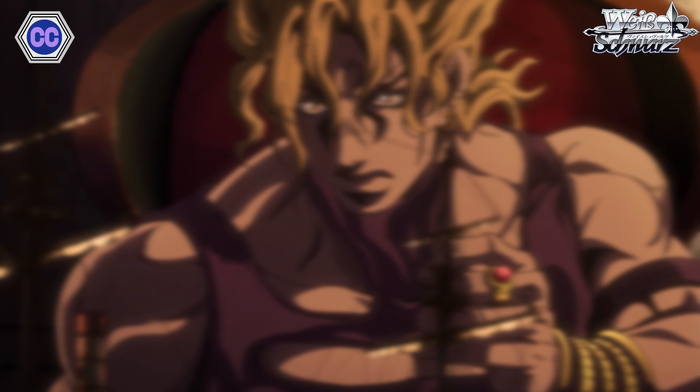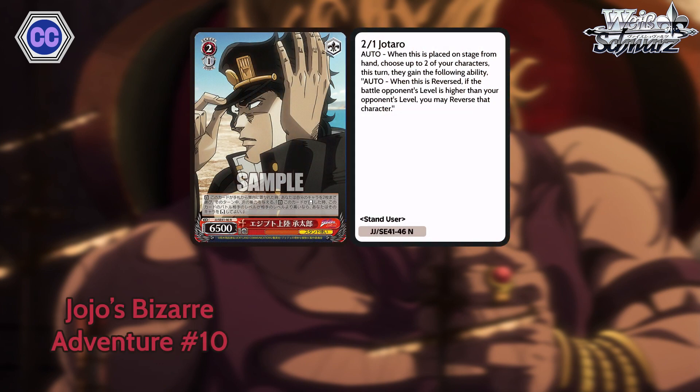For the very first card, we have 2-1 Jotaro. This guy's pretty cool — 6-5 power. When he's played from hand to stage, you choose up to two of your characters. This turn, they gain the following ability: when this is reversed, if the battle opponent's level is higher than your opponent's level, you may reverse that character. So he is an Adachi, but he gives it to two of your characters. That's crazy — pretty legit against a standby deck.